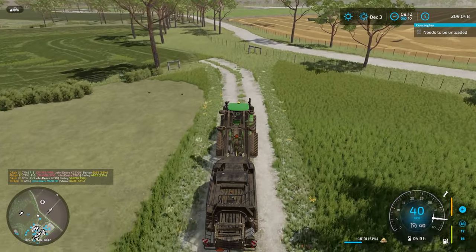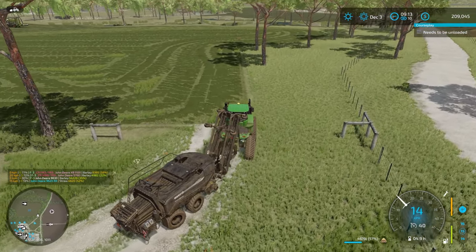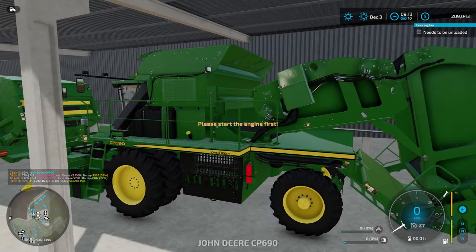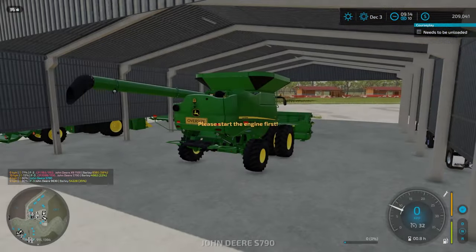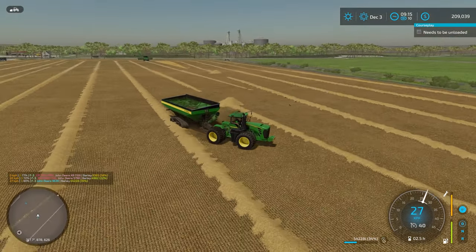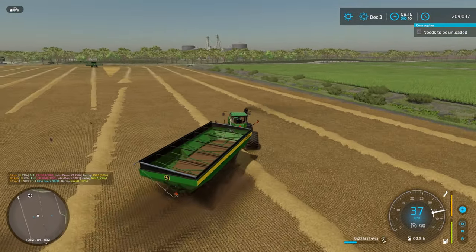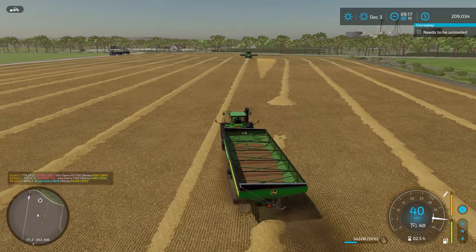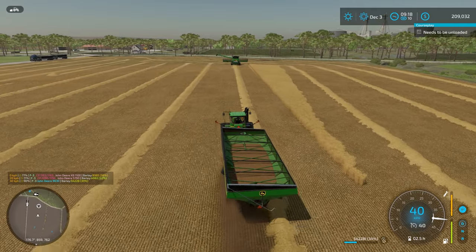Just leave him there for now. We're going to get these combines sorted. You need to be unloaded, and so do you. There we go — it's going to get close to a full load for the trailer. It's going to be about 200,000 litres of barley from this field, which isn't too bad of a yield.